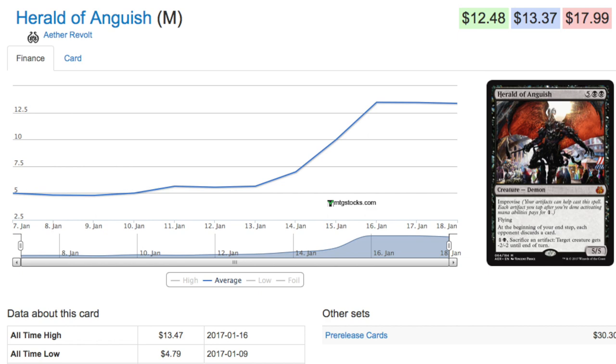Today we're going to talk about the big winner from the pre-order stage. The large majority of cards will go down in price because the pre-order is as hyped up as it possibly can be. But this card was the absolute winner — it started at just under five dollars as a mythic and is now thirteen dollars, so it did a doubling, which is not bad.